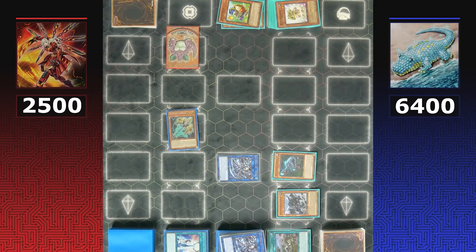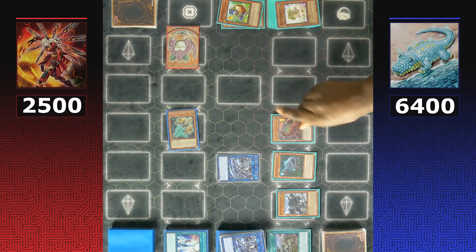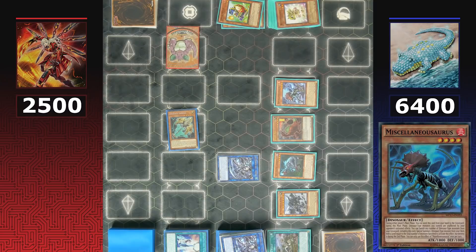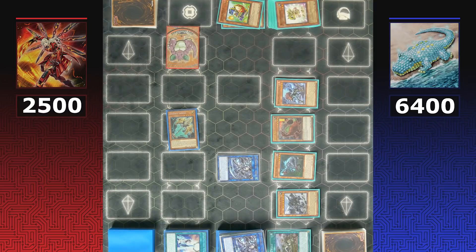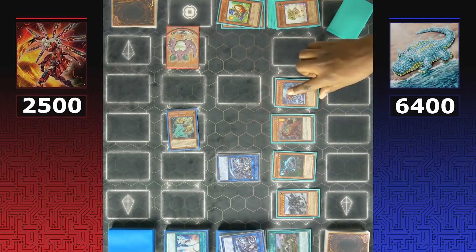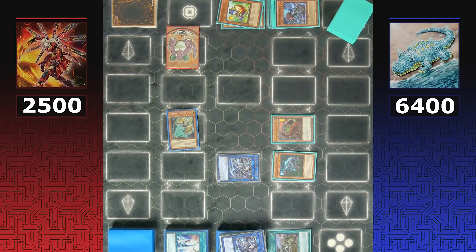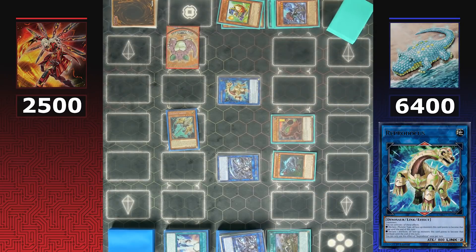Baby Sarasaurus effects trigger to special summon two additional dinosaur monsters level four or lower. Sky Strikers are in a tough spot — Miscellaneousaurus can get to the field and eventually to the graveyard, but Artifact Lancia on the field can tribute itself to prevent Miscellaneousaurus from banishing to extend the combo. Dinos have also already entered the battle phase so all of this is preparation for next turn.